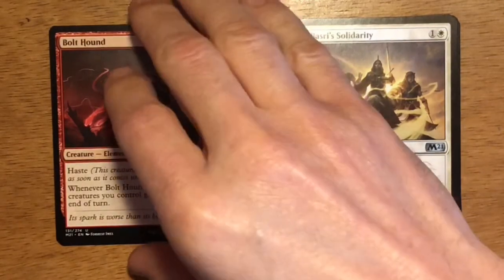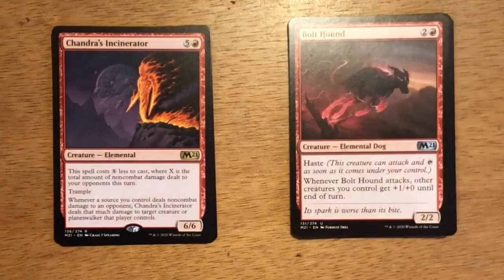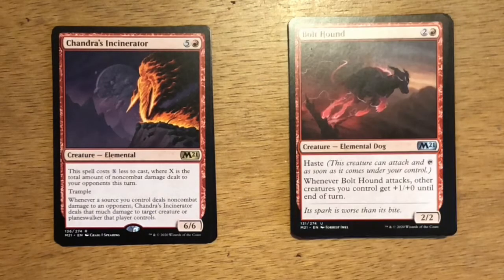We get a really cool rare — Chandra's Incinerator. Six mana, five and a red. It's an Elemental at 6/6. This spell costs X generic less to cast where X is the total amount of non-combat damage dealt to your opponents this turn. It has trample. Whenever a source you control deals non-combat damage to an opponent, Chandra's Incinerator deals that much damage to target creature or planeswalker that player controls. You can draft Shock or other burn spells that deal direct damage — Chandra's Incinerator is going to do some work. If you set up the deck correctly it will come in earlier than turn six, and a 6/6 trample is very hard to deal with.